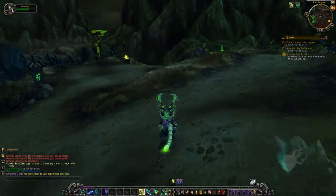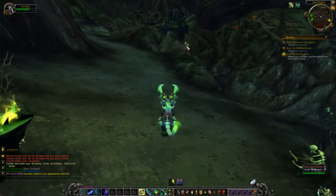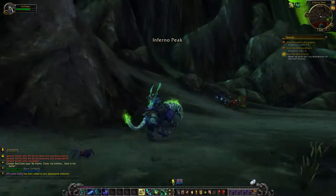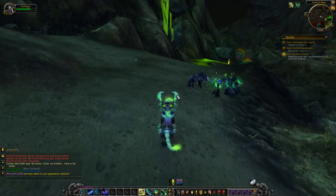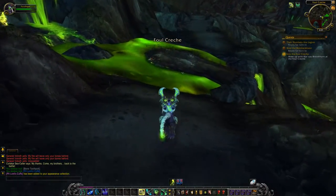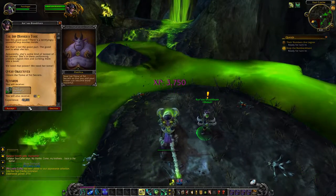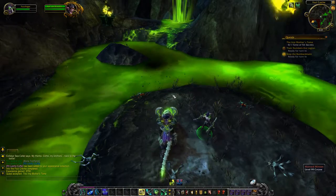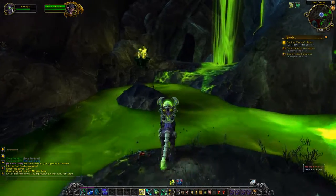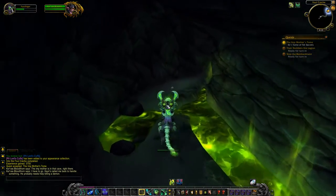We're done with quests now - we just need to go hand in the last one. Let's see what we need to do next here: 'Obtain the Tome of Fel Secrets.' The Imp Mother is in that cave right there. Let's go into the cave and find the Imp Mother.